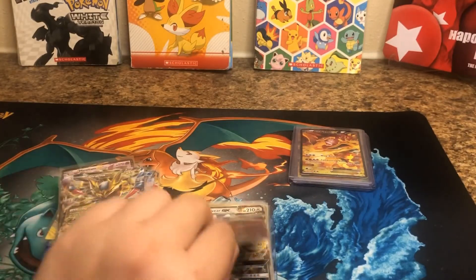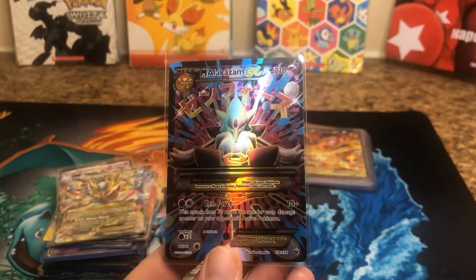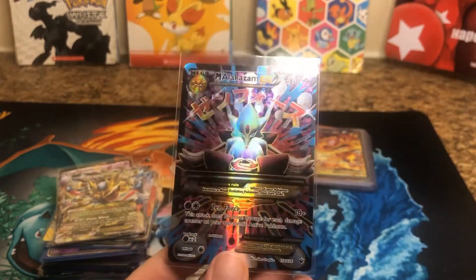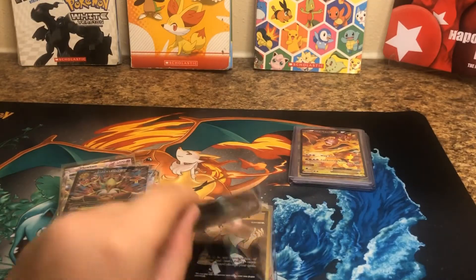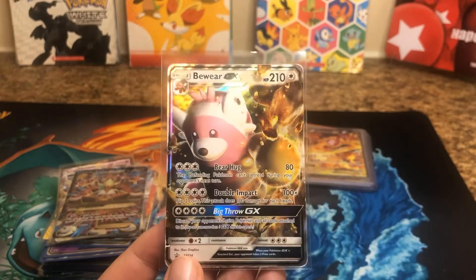He was in Avengers. Check out this Mega Alakazam EX. Look at that texture — he's meditating. Very cool art. Yeah, this is an interesting one. Bewear EX. He was a rare for the longest time, but now I think he's an uncommon.